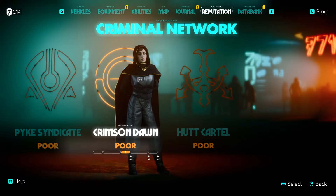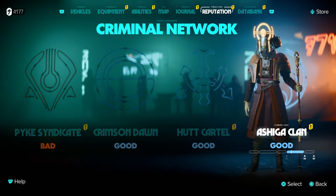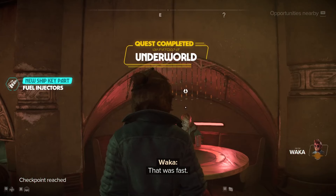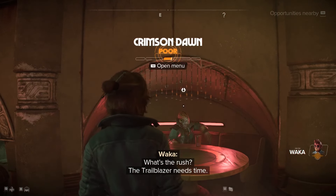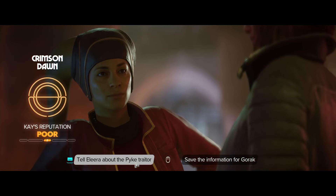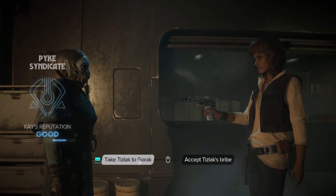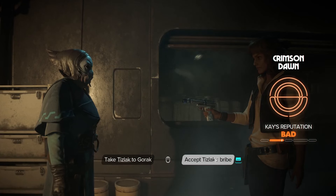The Pyke Syndicate, Crimson Dawn, and Hutt Cartel are available right from the start, with the Ashiga Clan coming in a bit later in the story. You'll begin with a middling poor reputation when you meet each, and your standing will shift from bad to even terrible, or rise to good or excellent, depending on your actions. Your reputation will always be in flux, and some key story points will deliberately pit you against at least two syndicates, forcing you to take a side.